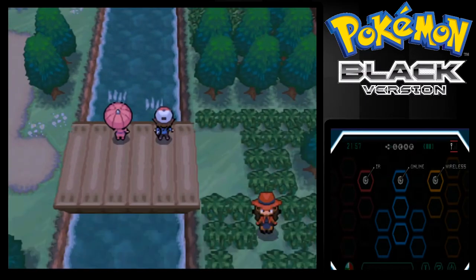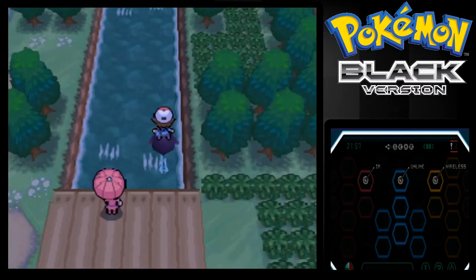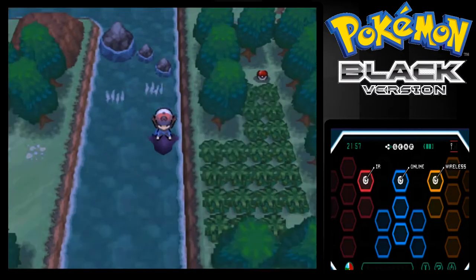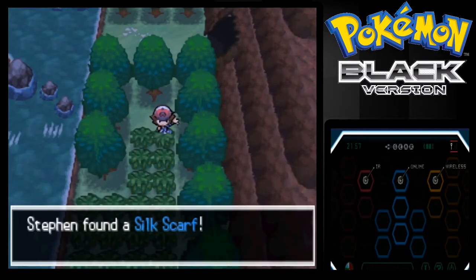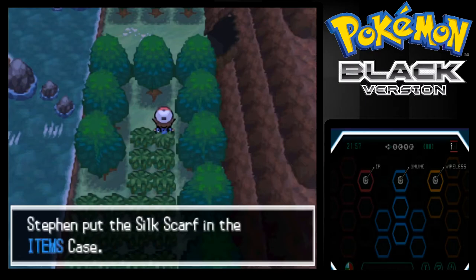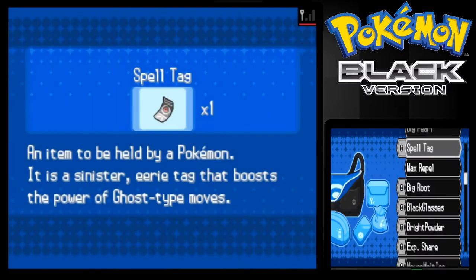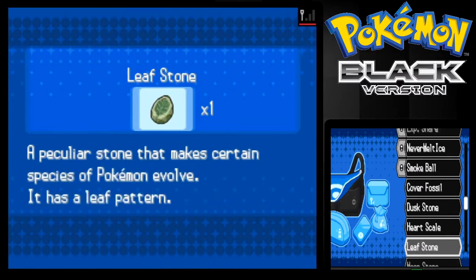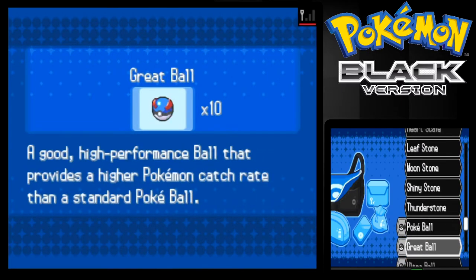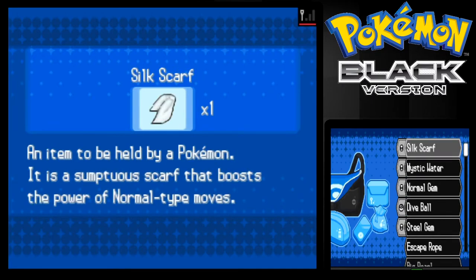Here's an item — it's TM84, Poison Jab, which I don't think I'm teaching any of my Pokemon, so let's keep moving. It's a good Poison-type move though. We go north some more. Here's another item — a Silk Scarf! I believe it raises the power of Normal-type moves. Let me check — yeah, that's right, awesome.